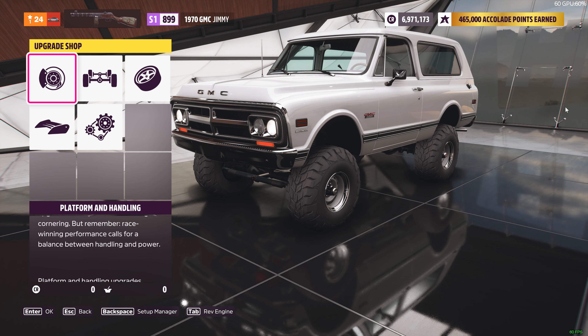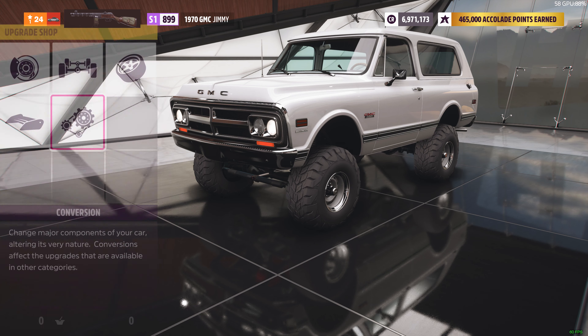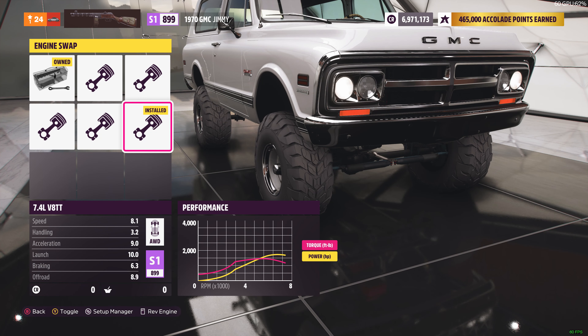Essentially, all I'm doing here is taking the 7.4 liter V8 TT and just applying upgrades such as the tires, the springs and dampeners. I'm trying to build something that's all-wheel drive and goes fast — this one goes about 218 miles an hour top speed. It's not the best build; the handling isn't great either.